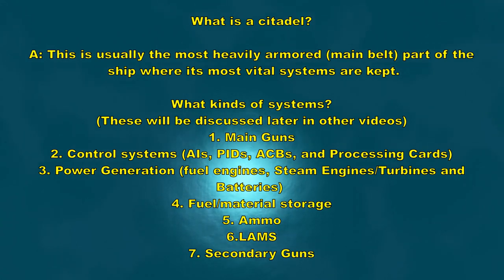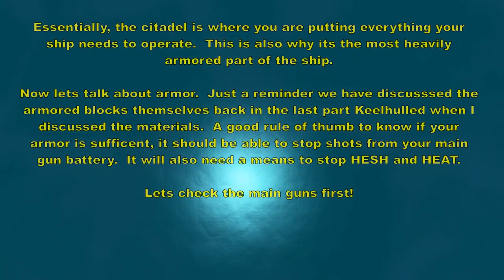So we've got the main guns, we've got your control systems — AIs, PIDs, ACBs, and processing cards. Your power generation, which is fuel engines, steam engines, turbines, and batteries. Then we have fuel and material storage that usually goes in there too. A lot of people also put in their ammo and their lambs, and also their secondary guns in this area. Again, just a reminder we will probably go over all of those in later videos. Essentially, the Citadel is where you're putting everything your ship needs to operate, which is also why it's the most heavily armored part of the ship.